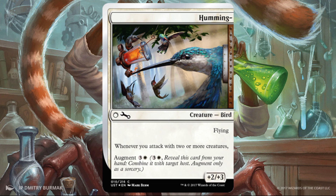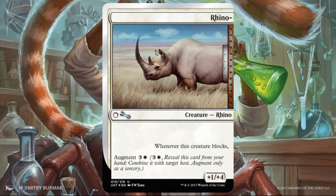Humming — this one's a bird, it's a common. Flying — very important because this does give the host flying, which could matter a lot with Crossbreed Labs among other places. Whenever you attack with two or more creatures, you get the trigger. It's a +2/+3 and costs one white and three. Rhino — nice for a more defensive posture. Whenever something blocks, you're getting the trigger. This turns something into a nice blocker with +1/+4, and only for four. Feels economical.